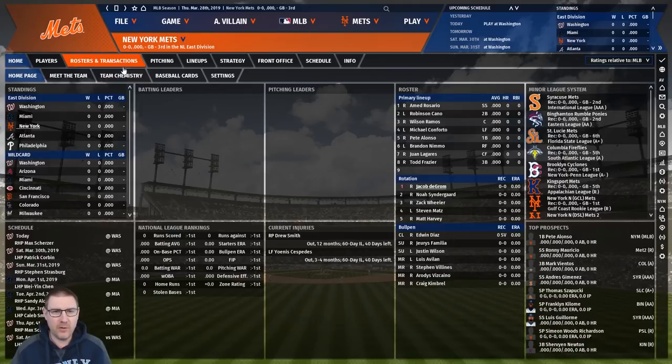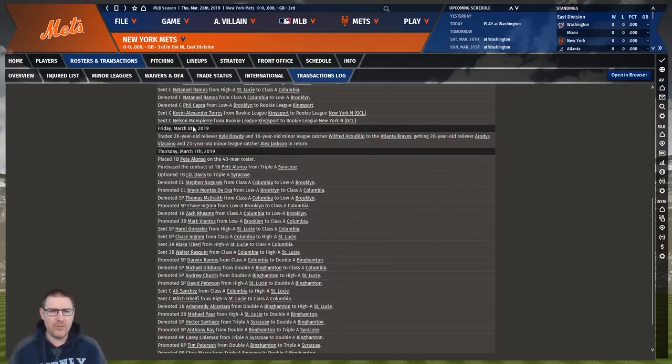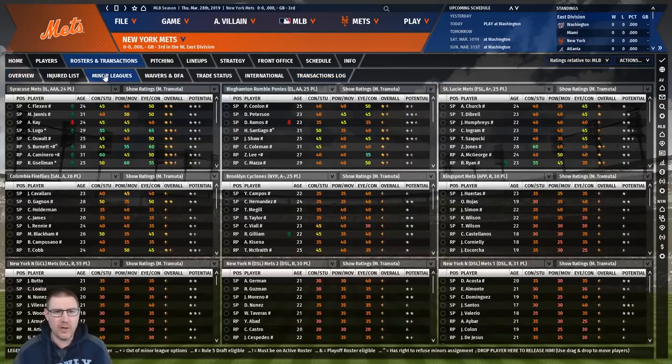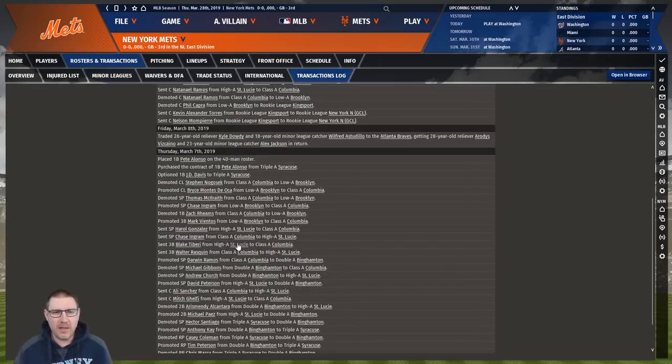We've made some trades, so let's go and have a look at those. Going into rosters and transactions, what I've done in the minor league system is tried to work it so that on current ability, our best players at each position are in the major league team, then the next best are in Triple-A, then Double-A, and so on. We'll bump players up if they're lighting up a league or if their star rating improves.